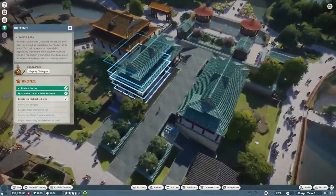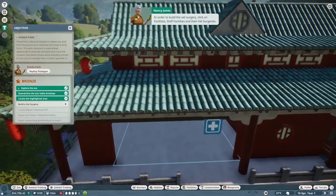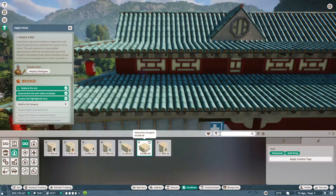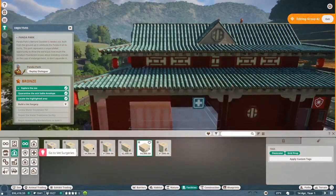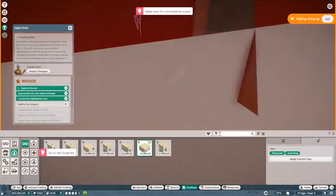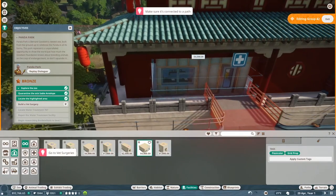Objectives. Locate the highlighted area. What are we building here? The vet surgery. Staff facilities and then vet surgeries. Oh no! This is extremely finicky. How do you - this is a rotate. Cool. We've done it.